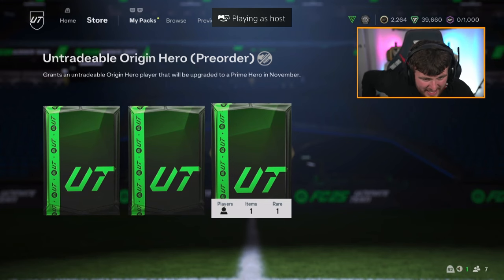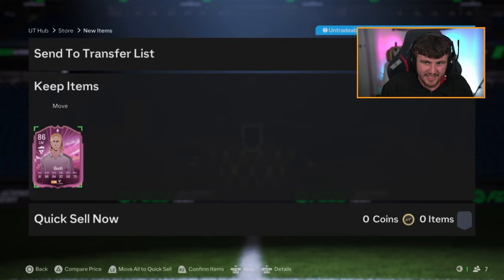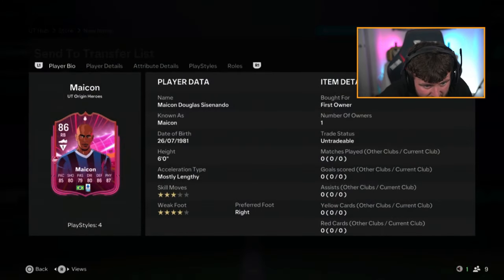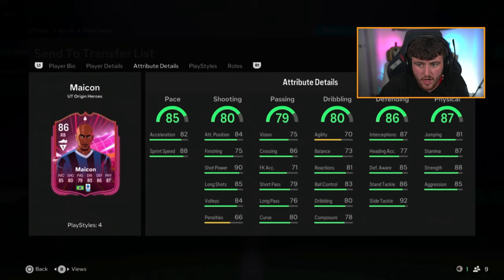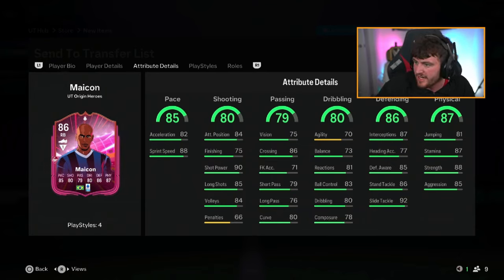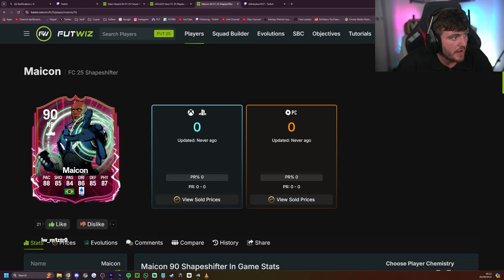We've got Nathan's Untradable Origin Hero Pack. I can only apologise for my voice, I know I sound like B-Tech Sean Dyche. We get Mycon W — that is class, that is fantastic. That card looks so good. That is your go-to right back sorted for most of the game. He's going to upgrade in November — he'll go from an 86 to a 90-rated card, going from Origin to Prime. That card will be usable until like January, February time until you pack a really good card. So you'll take that.